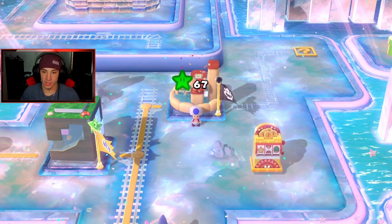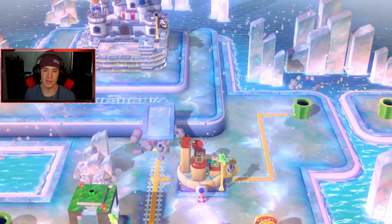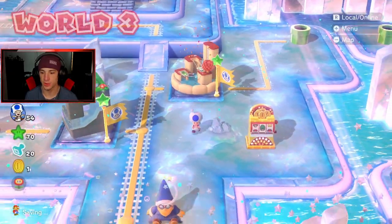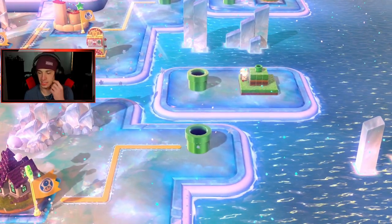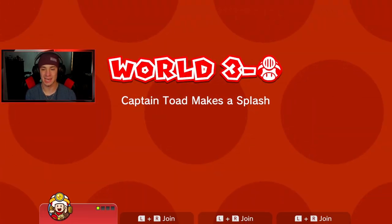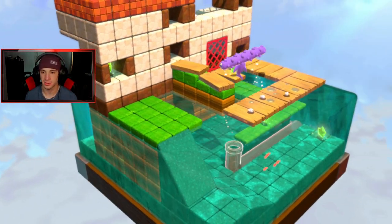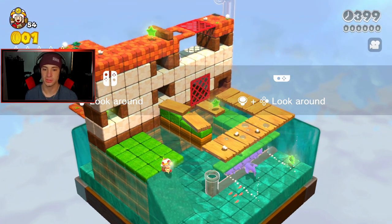All the regular levels are done — all we have left is the boss fight and the Toad level. Should be another pipe that leads there. Bang, unlocked the final level. I want to go do Captain Toad. The last Captain Toad was super easy, this one shouldn't be too hard either. How many green stars — five green stars. World 3 Captain Toad, Captain Toad Makes a Splash. Let's get it!